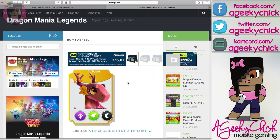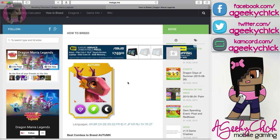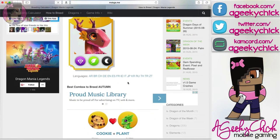Here we are on Mobga.me. This is my favorite resource besides the wiki, but for the Breeding Calculator, it is my favorite.